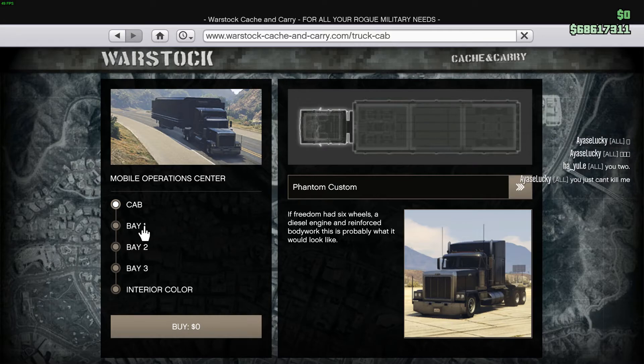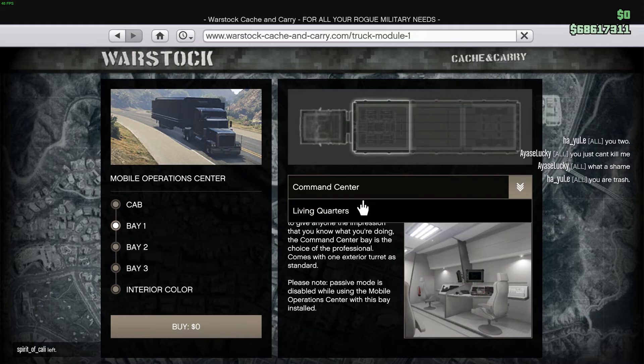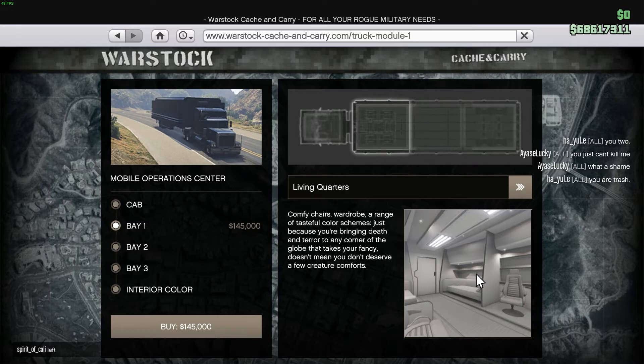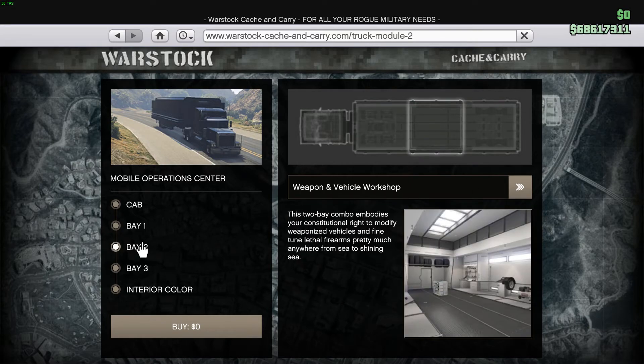So we'll first go to Bay 1 — this is the Command Center where there is a computer for doing Mobile Operation vehicle missions, and there are TVs and cameras you can use to see the turrets from the front and back of the MOC. There's also the Living Quarters option, which I recommend not buying because it's quite useless — all it has is a computer and some chairs.